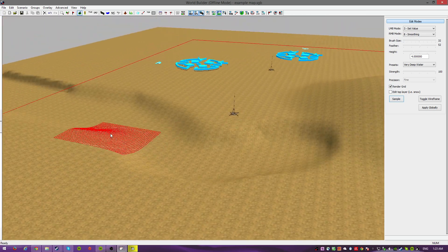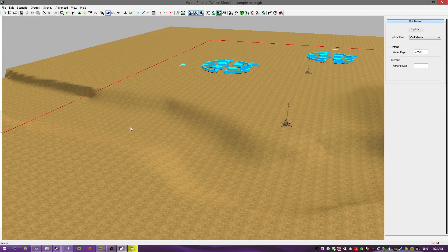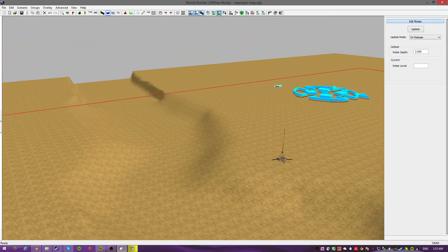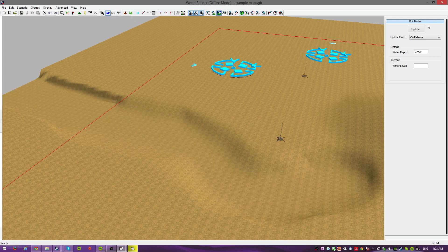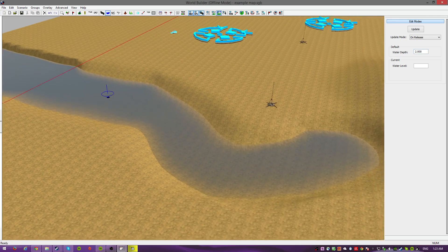So now you have this huge valley. Let's put in some water, because we said it was going to be a river, right? Voila, there's your river. All I did was click the water tool. Water depth: 2. If you put the water depth at 2 and the terrain was at 4, the water level is going to be 6. Just do a little math in your head.